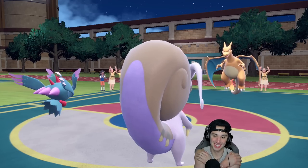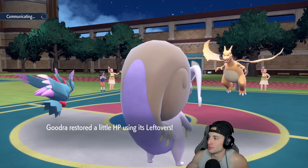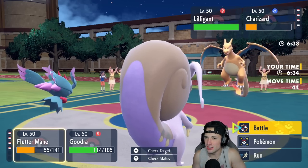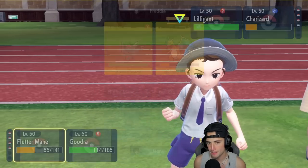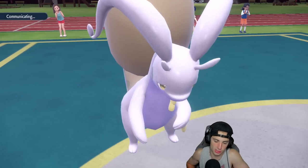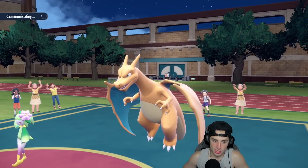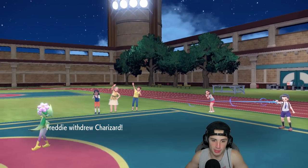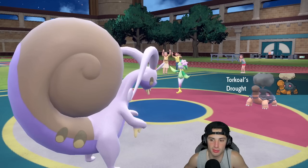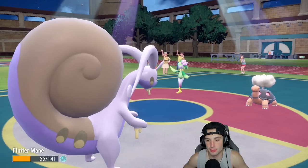Our Flutter Mane can KO Charizard right here right now. Why does Charizard look so much angrier in this game? They swap into Luligan and I think I've got to swap into Torkle here. At this point I'm going to Body Press Charizard in case they swap to Torkle — doing as much damage as possible. I could see a Torkle swap. They take out my Flutter Mane with Leaf Storm or Solar Blade — actually they just put me to sleep.